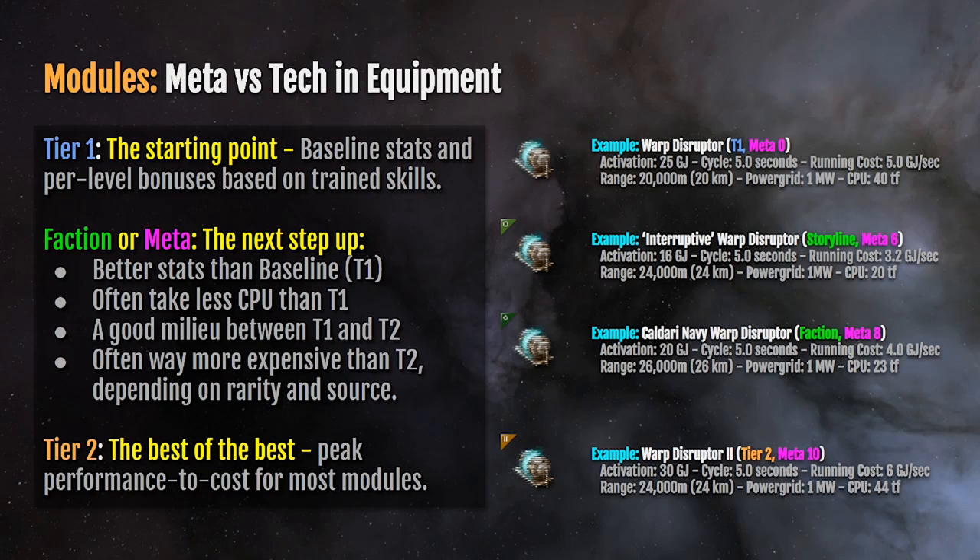So here's the basic stack: tier one — baseline; tier two — much better stats, but you have to have the skills to fit them; then the storyline — typically great stats, low cost to fit; and the faction modules — really easy to fit, great stats.